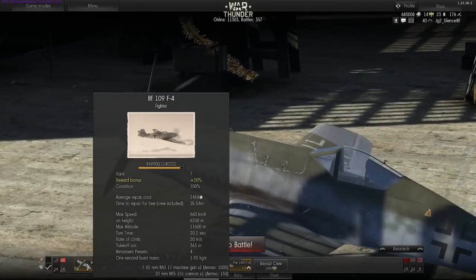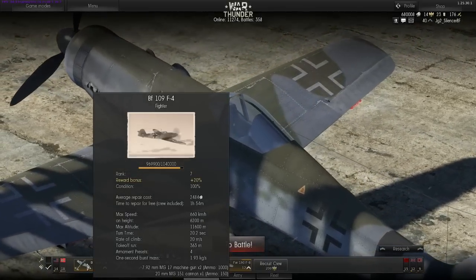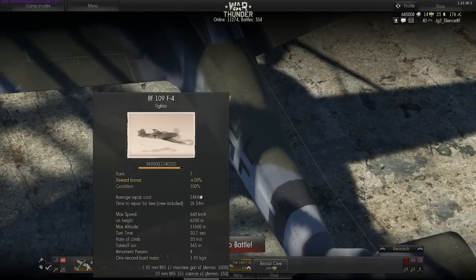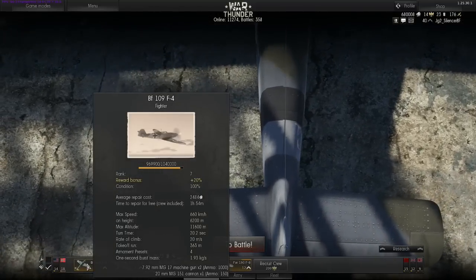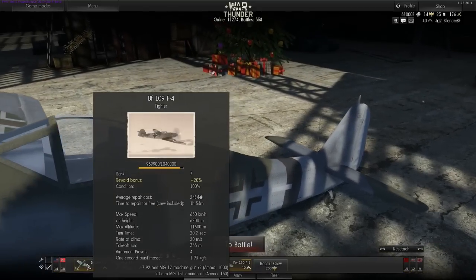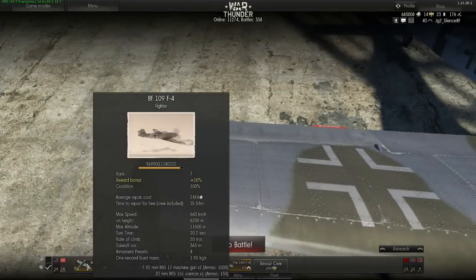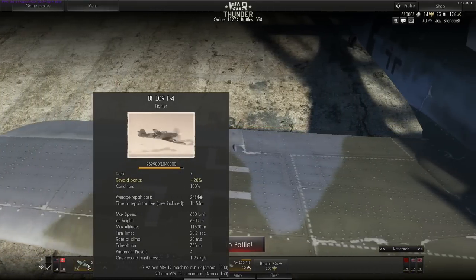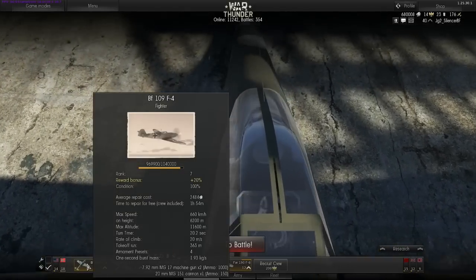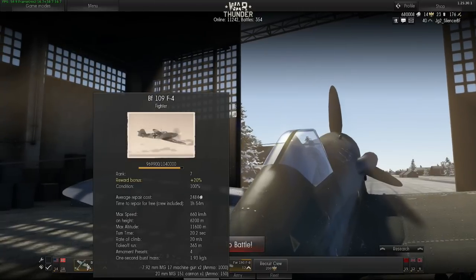Then you can see the condition — condition 100 means the aircraft is fully operational. If it's less, your aircraft has to be repaired. This can be done by paying with Lions; you can see the average repair cost. If you crash in arcade or get shot down in arcade, you have to pay the average repair cost most of the time. If your plane condition is zero you pay about three times the average repair cost. The free repair time is affected by your crew skill — how fast they can fix the plane — and if you wait the required time, the repair is free.